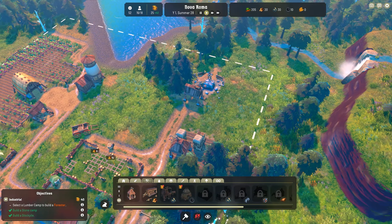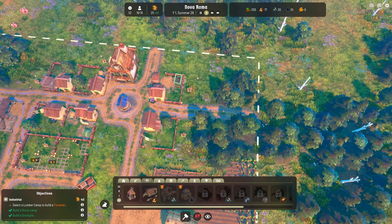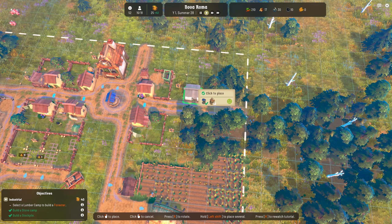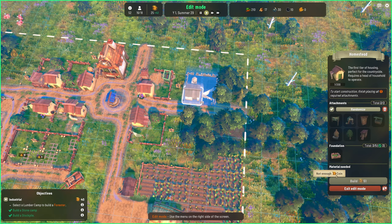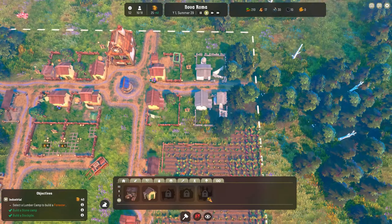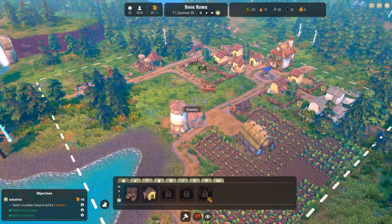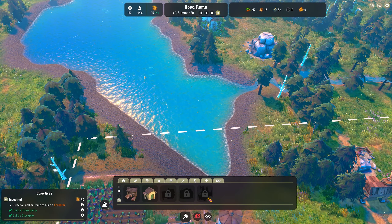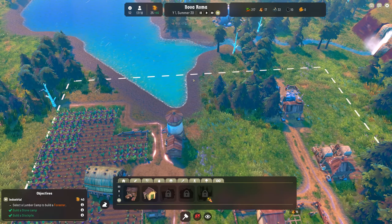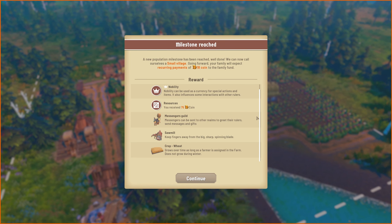This is running a little bit low on wood, and we have two people in there as well. We need more houses and I'm going to build some more over here. It's ready to go, just waiting for the gold to come in. And another one here - perfect. This is coming together very nicely and I think we have access to fish eventually. Milestone reached - a new population milestone. We can now call ourselves a small village. Going forward, your family will expect recurring payments of 18 coin to the family fund.